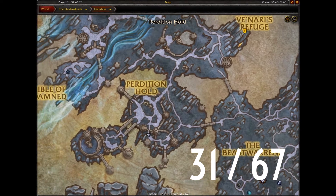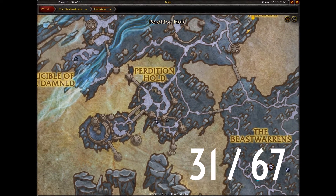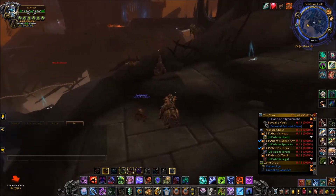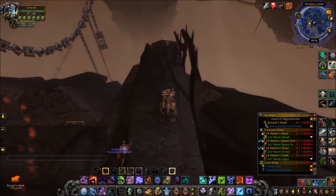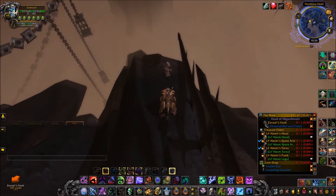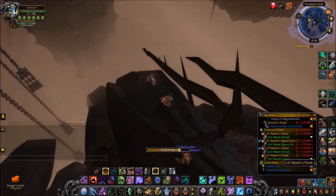Lastly, we're looking for the Legs. Head to these coordinates inside of Perdition's Hold — there's only one place to check, so they should be up. Run off the edge carefully, making sure not to fall and lose all your Stygia, and just on the edge there will be the Legs.